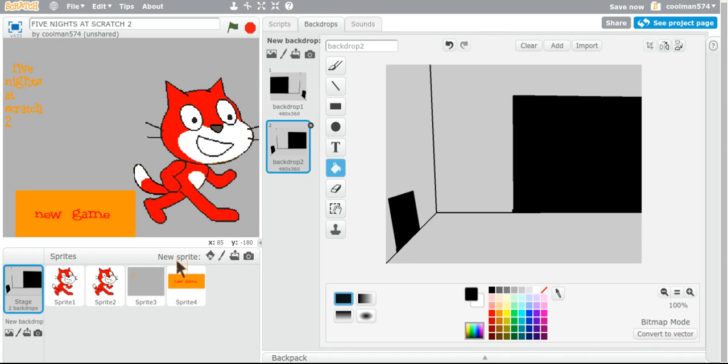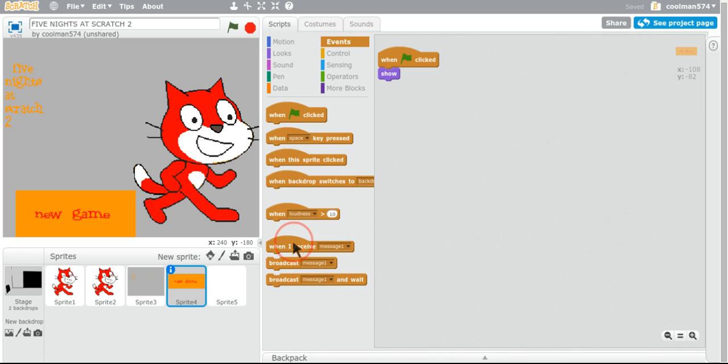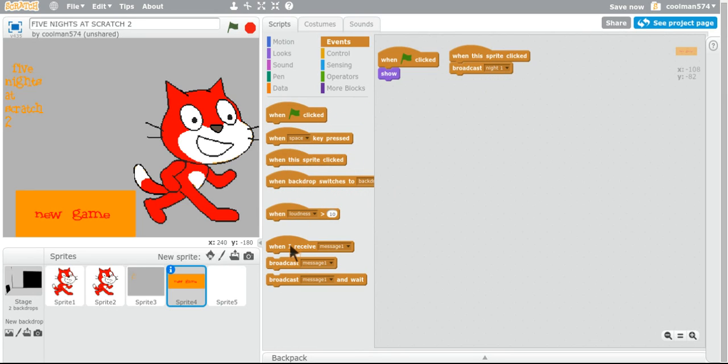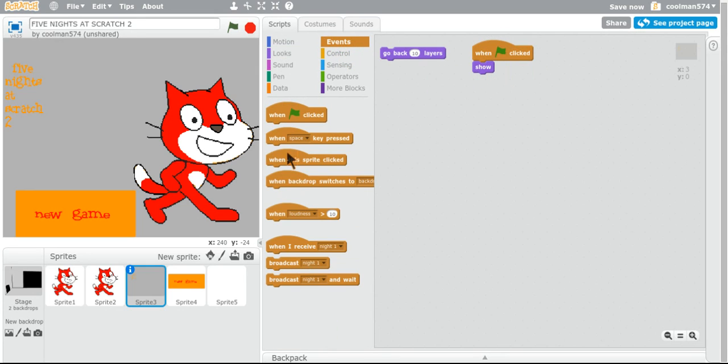And we need the table. So this thing — when this sprite clicked, broadcast night one. Night one, night one. When I receive night one, hide. I'm saying, for all these, when green flag clicked, show. When I receive night one, hide.